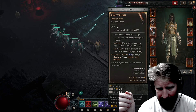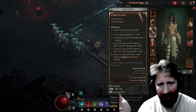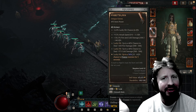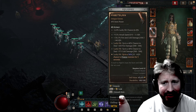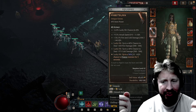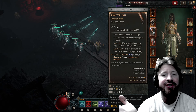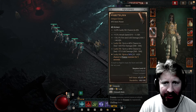Up to a 40% chance to deal 450 fire damage — pretty cool. Up to a 40% chance to deal plus 375 cold damage. Does that apply to your mages? I don't really know. And there's a lucky hit — up to a 56% chance to freeze enemies for three seconds. Does that apply to your minions as well? I don't know. Can any of you let me know in the comments below?